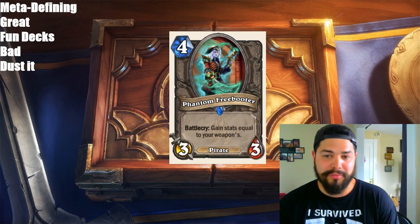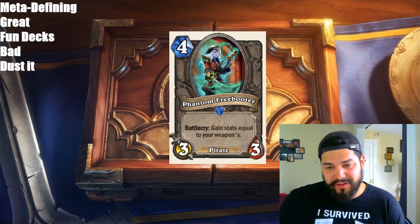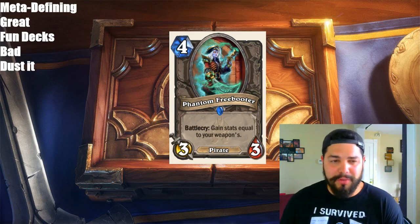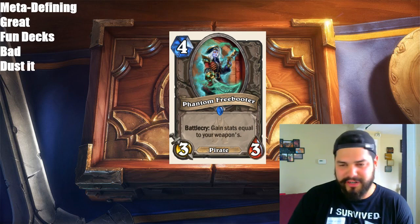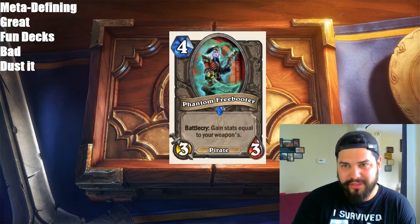Next, we have a Pirate — Phantom Freebooter. 4 mana, 3/3. Battlecry: gain stats equal to your weapon's stats. I don't think this fits in Pirate Warrior right now — it's a little too slow. Basically think of Bloodsail Corsair but more expensive. I think you might see a new Pirate archetype because of this card — maybe a little slower, maybe in Rogue instead. The card isn't bad, but I'm not sure where it's going to fit. I only really think Pirate Warrior is viable right now, and because it doesn't really make Pirate Warrior better, I don't believe you'll see it played much.